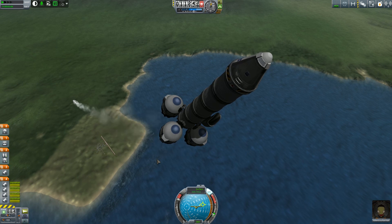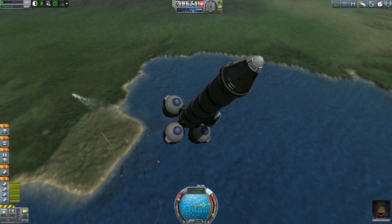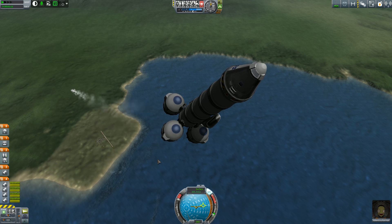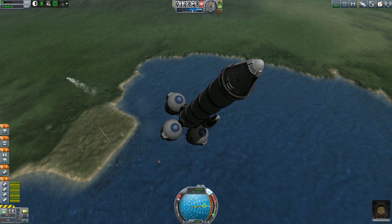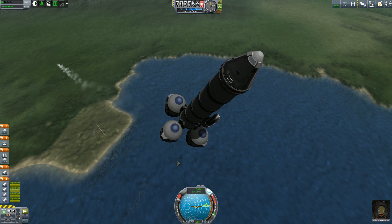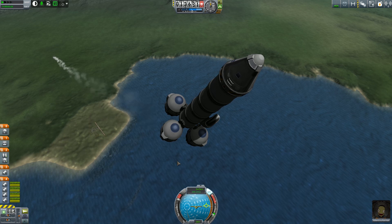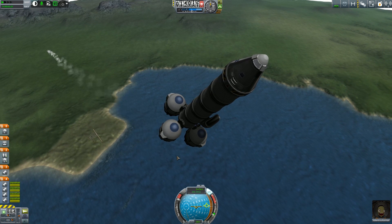As you can see, our speed's starting to drop. Effectively, what I want to do is almost not quite stall it, and then drop our lower stage and activate our main rocket booster. You can see that our velocity vector is actually heading towards the horizon now. When it hits the horizon, that'll be Apoapsis — that'll be when I'm going to fire our booster.